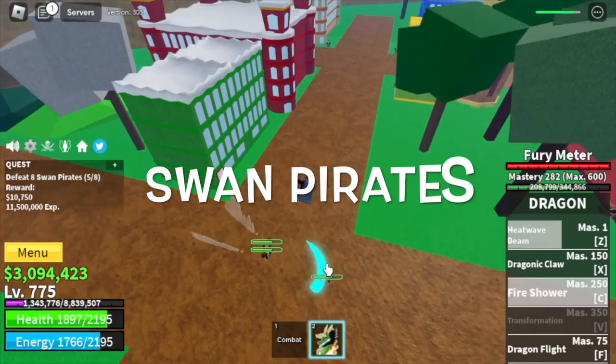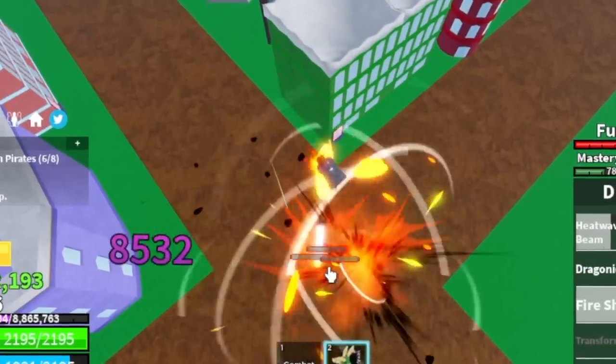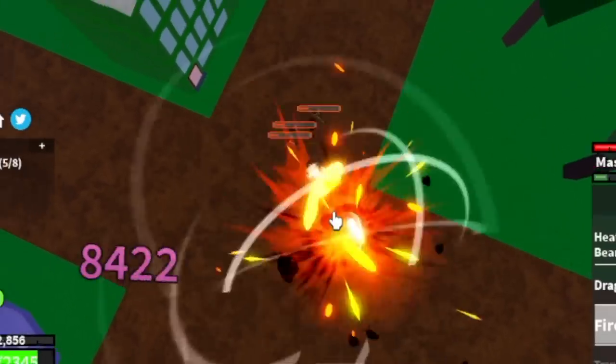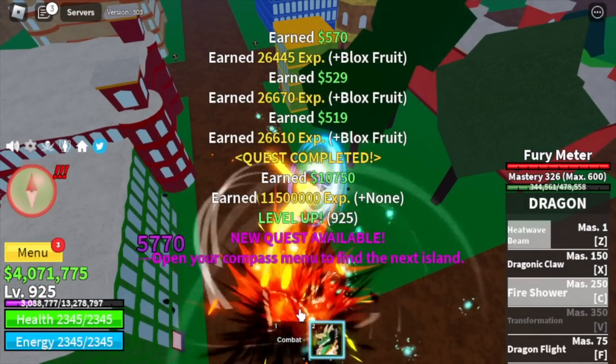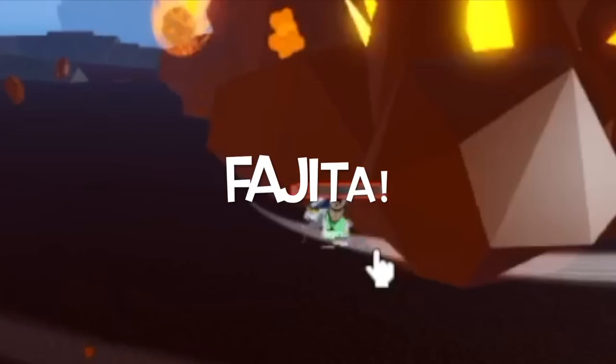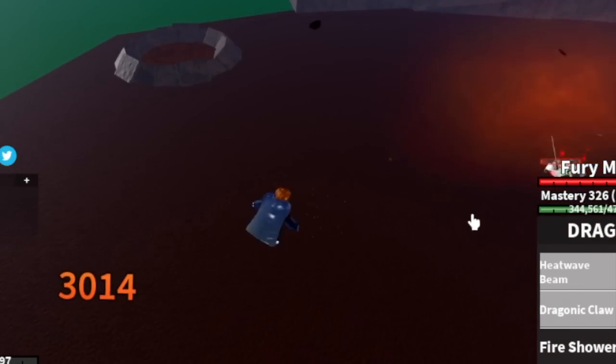First off, the Swan Pirates. We're gonna grind here and skip lots of mobs, but don't worry — this is the fastest way to grind. Target level here is level 925. After that, green zone. Target is Fajita.